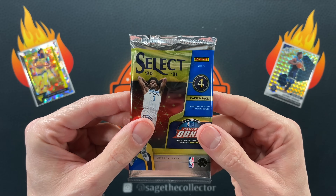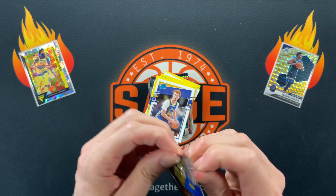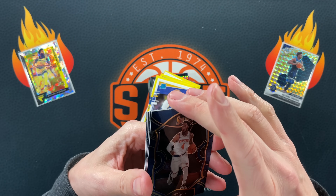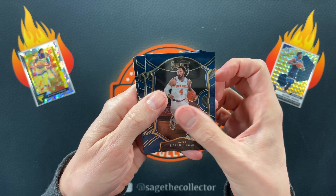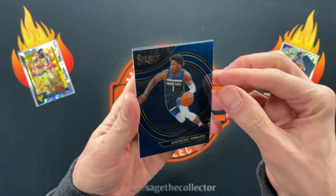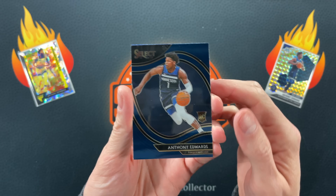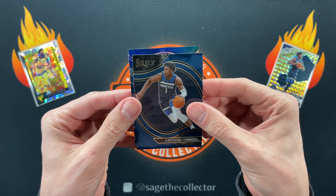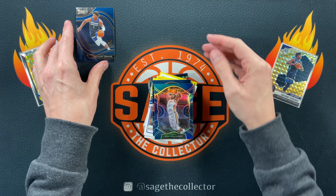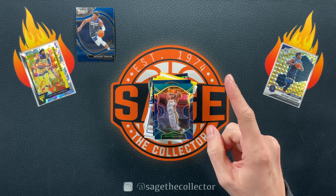Let's do a little 2020 Select - this is out of a blaster, I think. I can't remember what the parallel is in the blasters. D-Rose, Kyrie. Hey, there we go - Ant-Man! It's just the base, but it is a Courtside - that is pretty cool. And a Zion Blue - I'll take that. Did not strike out. Excellent.